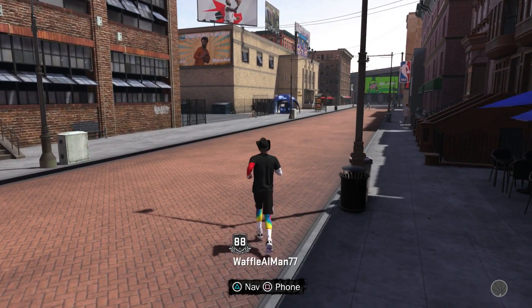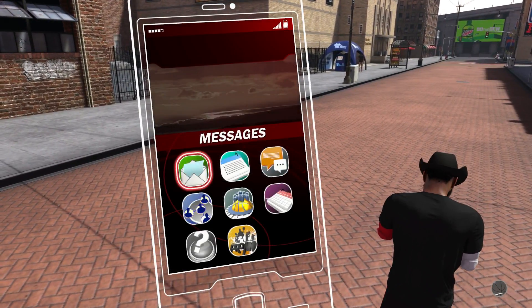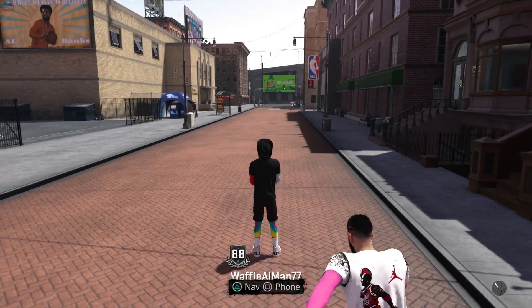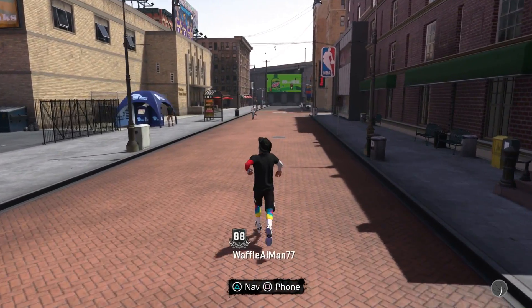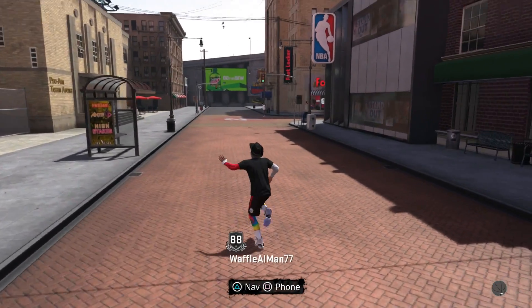You're gonna get the t-shirt, put it on, and start walking or running around the neighborhood. Eventually you're gonna be able to go to the store and then purchase your attribute boosts.